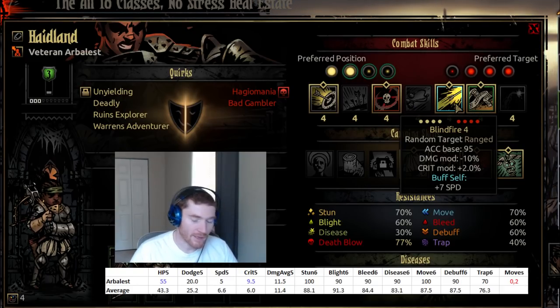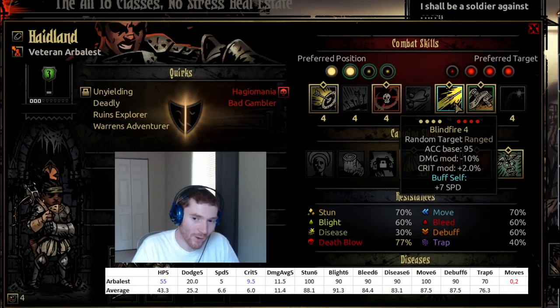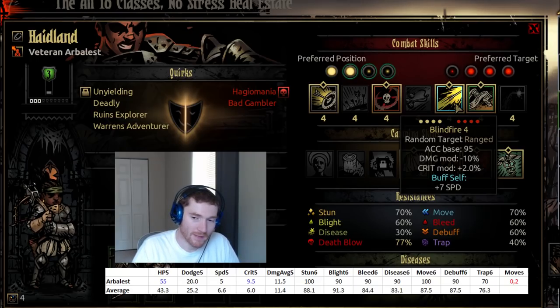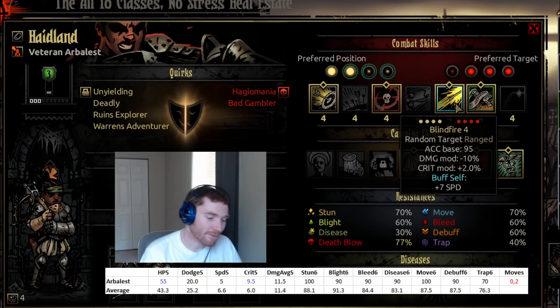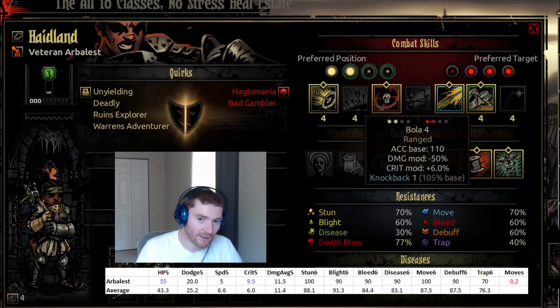Blind Fire is an amazing ability. It gives her a huge speed buff — remember all the negatives of having low speed on a damage dealer that hits the back ranks? This gets away from that. The downside is that you take a shot on the first round that you can't choose where it goes, and it deals less damage while taking no benefit from the mark. Pairing it with a Plague Doctor's first-round stuns and a Blind Fire shot sets up the second round acting before your opposition.